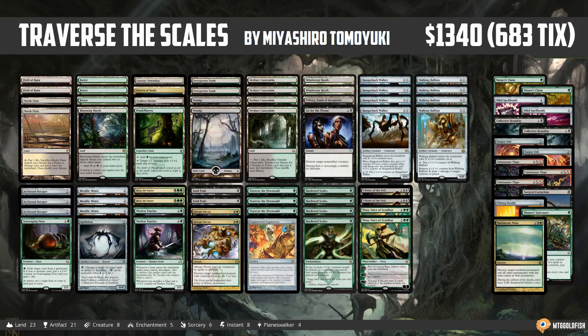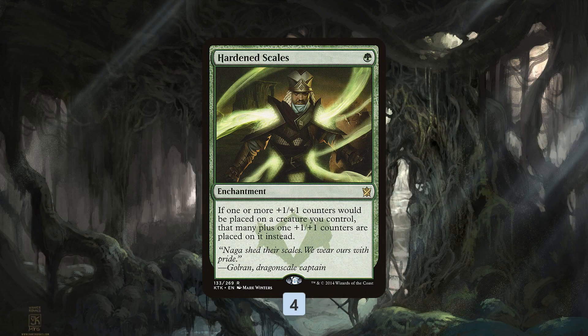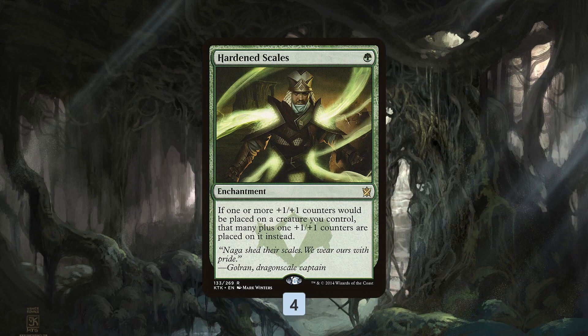Traverse the Scales is built around, first off, Hardened Scales — a one-mana enchantment. Whenever a +1/+1 counter would go onto one of our creatures, we get that many plus an extra one instead. So if we add one counter, we get two counters; if we add five counters, we get six counters — just one extra, no matter how many we add. This is a card that really powers up the deck, because we're planning on not just beating down and making our creatures bigger, but having some weird pseudo-combo synergies built in as well.